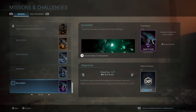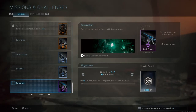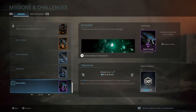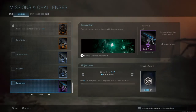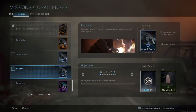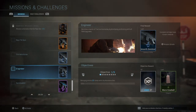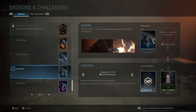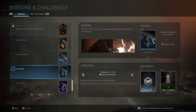The last two challenges are Engineer and Survivalist. The Survivalist's very first requirement is to get 50 kills using an Assault Rifle equipped with a sniper scoped optic, which shouldn't be too hard. And the other one — supply ammo 25 times with the ammunition box — that's pretty easy because I use ammunition boxes all the time.